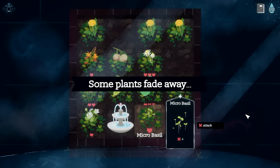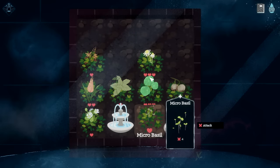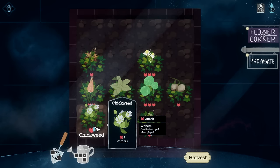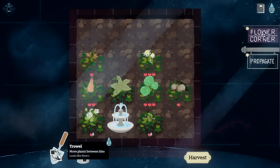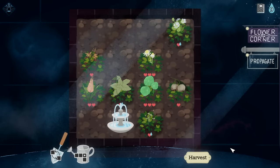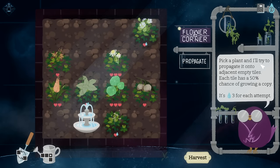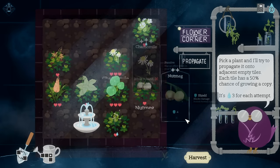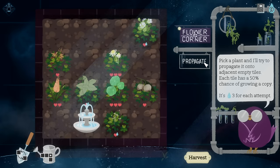What is Rest, by the way? Spend an action to reset power to zero and redraw for four cards — interesting, I haven't felt the need to do that yet. Play this which resets you back one, then play a free-to-play Bushy Basil for 24. You can see the win condition — it's decent. Propagate for three: chance to duplicate a plant, that's kind of sick.